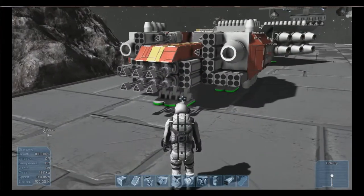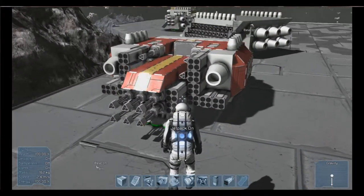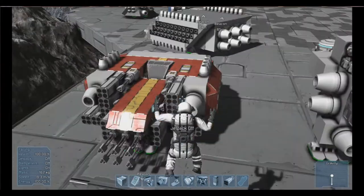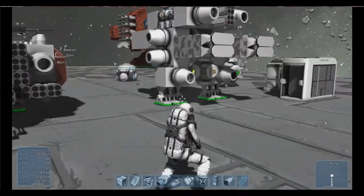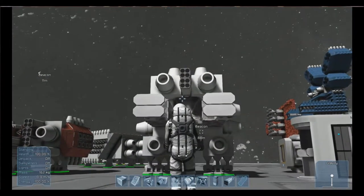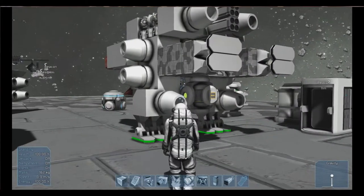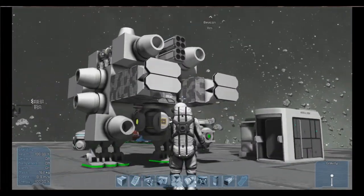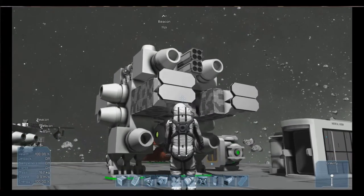This is what I settled on: the heavy fighter. I originally built a similar thing, I just made it bigger with more weapons and more engine power. This is my little constructor bot - it has a little bit of missile pods on it, but basically as you can see it has landing struts - I guess I can replace them with different things.